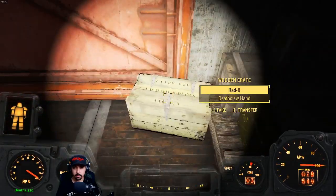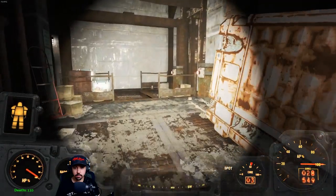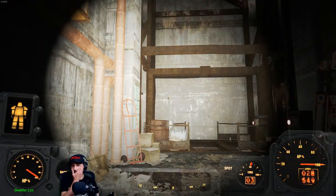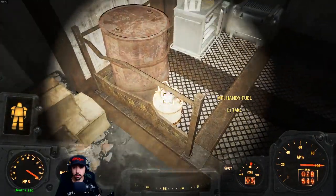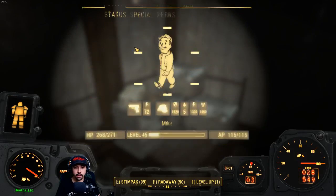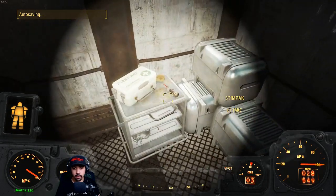Alright, I leveled up. I could put this in Intelligence. Okay, so this elevator takes us somewhere — I don't know where. How much weight do I have right now? I better stop picking up stuff.